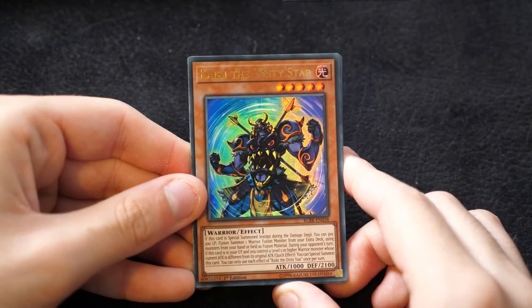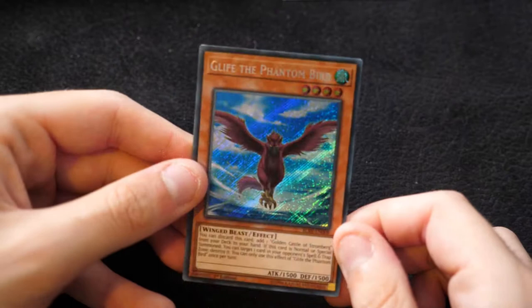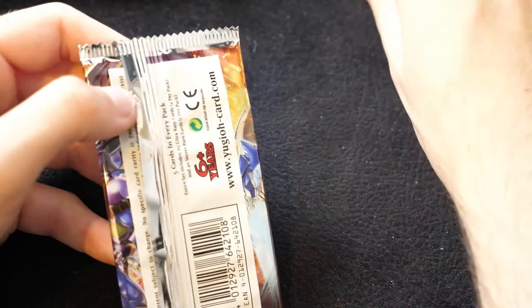It would be really nice to pull a playset of Reincarnations from this. Then we have a Kaki the Unity Star, Iron Cage, Rainbow Dark Dragon — that's really cool to see — Windrose the Elemental Lord, and a Glythe the Phantom Bird. This one is for your fairy tale archetype, which I believe was a key part in the TV series.